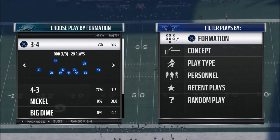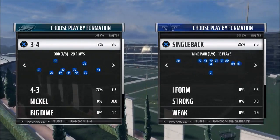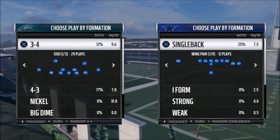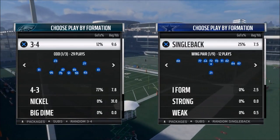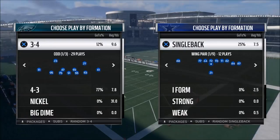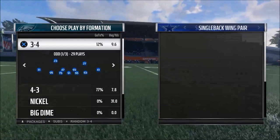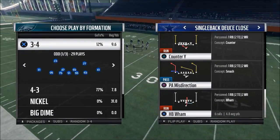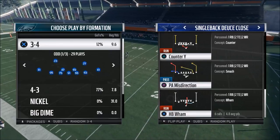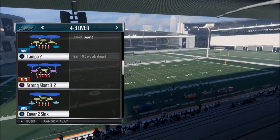Today we're talking all about inside runs, and I think this is one of the subjects that I don't do a good enough job talking about. I talk all the time about how important it is to execute well inside the 10 yard line, but I don't really give you plays to work with. Today we're going to be breaking down the Deuce Close formation — I'm in the Kansas City Chiefs playbook — and the play is Halfback Wham.